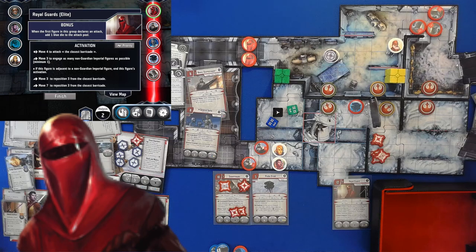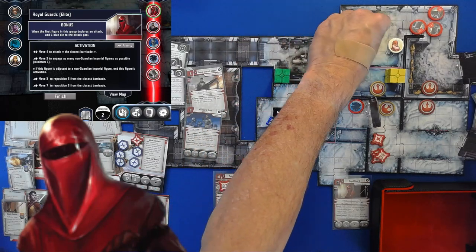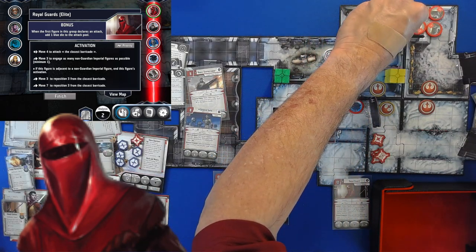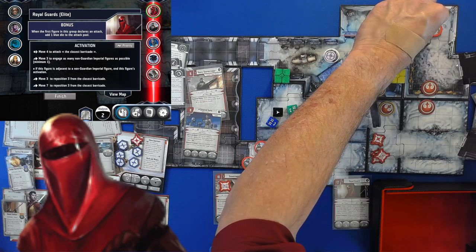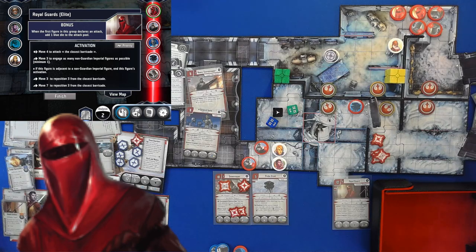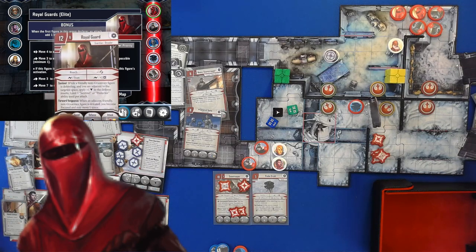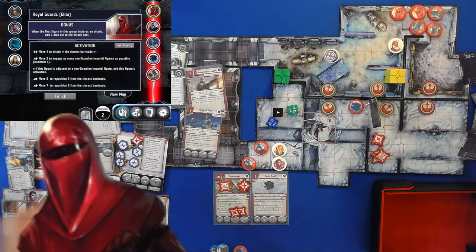Move four to attack the closest barricade; move seven to reposition — one through seven. Then move four more — one, two, three. That's all they can move. And it doesn't block blind sight so they can shoot at it. Our Royal Guards are going to have a red — but oh, it's melee, so they can't even attack it; they actually have to be next to it. Good news — they're not going to be able to do anything. Finish.